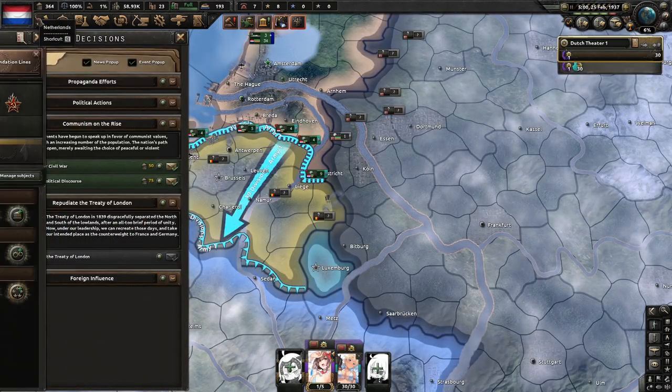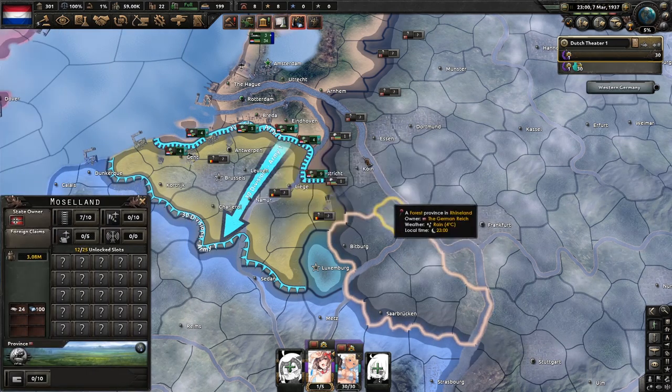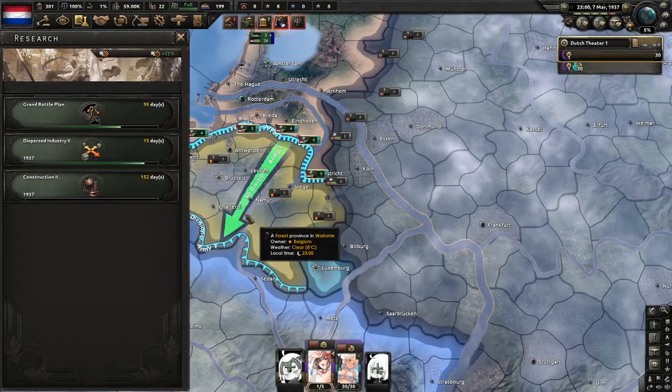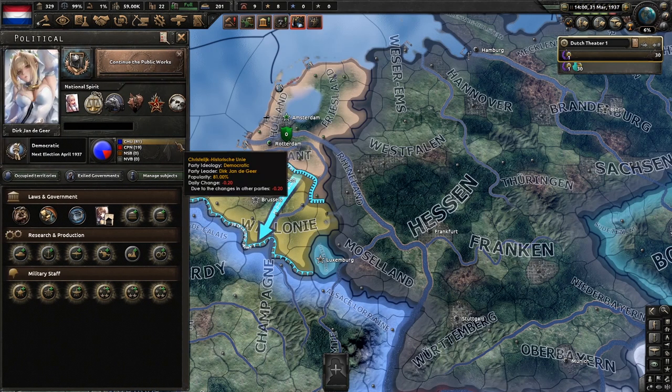Once we have 10% towards communism, we will open political discourse. Construction one is finished, so we will now go towards construction two. Once we've finished preparing the inundation lines and can't really go any further, we'll be continuing the public works.